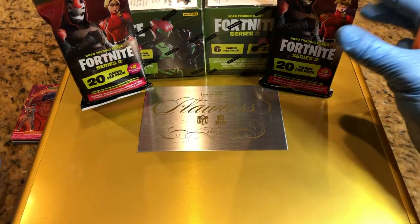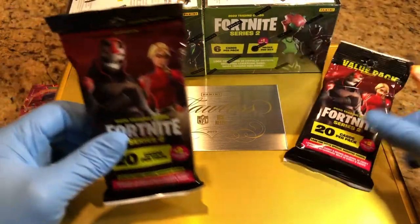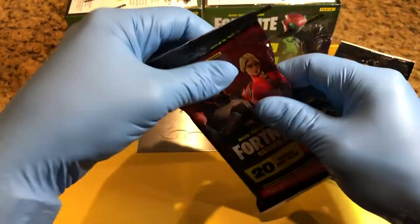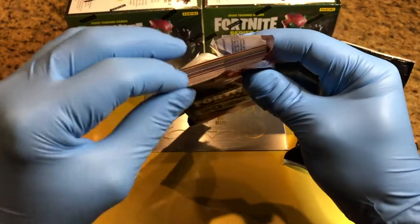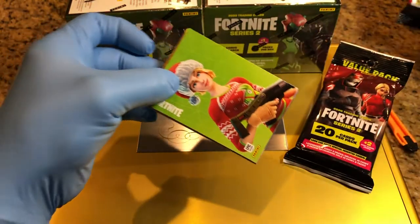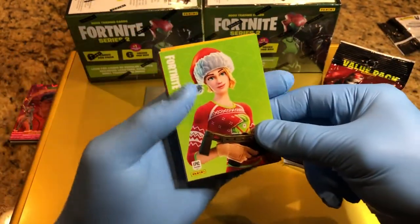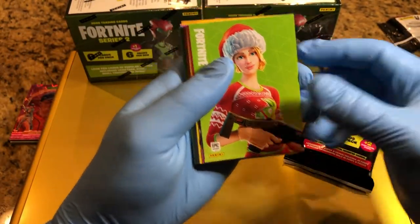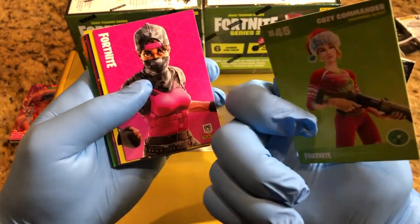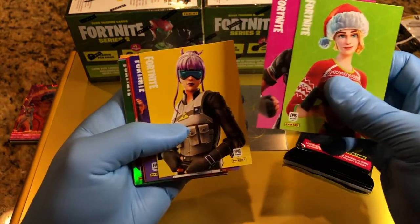We're going to do two blaster boxes and two hangers. Let's see what's in here. And if I get something big, make sure you leave a comment to let me know, because I have no idea about these cards. Apparently I have an Epic Games card here, so maybe this is a good one — I'm not sure. But it looks like a base card.